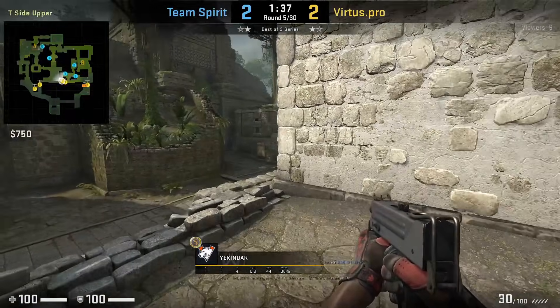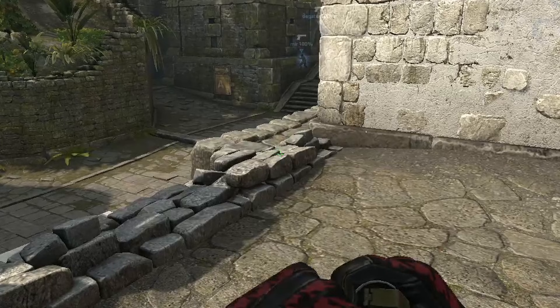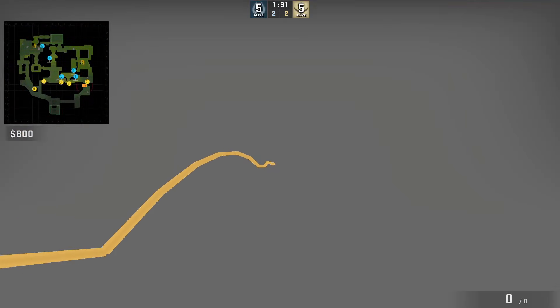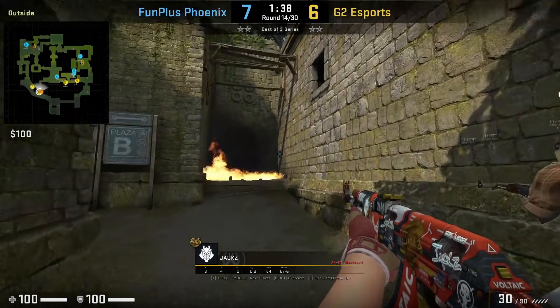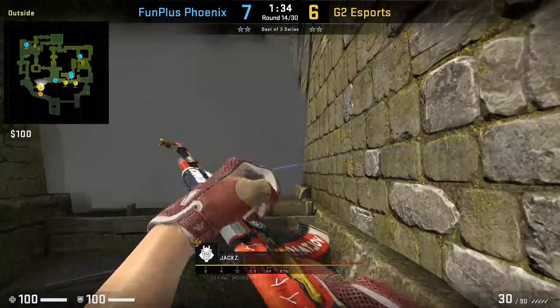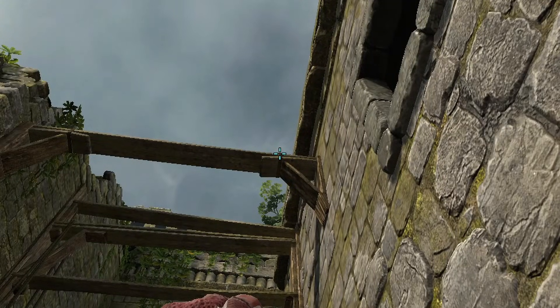You can also smoke house from window. Yukinder gets in front of the box, aims at this part of the brick, runs one step forward and jump throws. This is much more risky because you're exposed to mid and anyone pushing up or peeking from tunnels. Besides the house smoke, mid round you can also pair up with the tunnel smoke to help take mid control. From outside elbow, Jax gets under this part of the window, aims at this part of the wood with a left click throw.